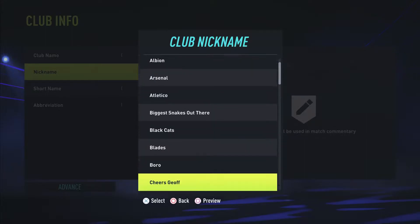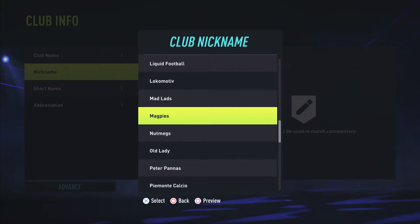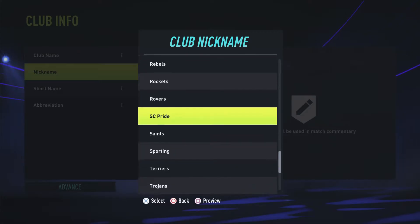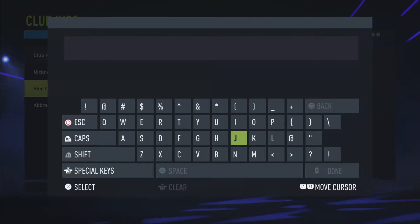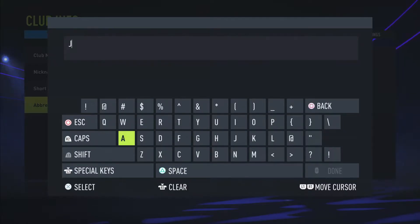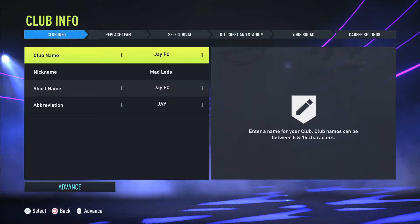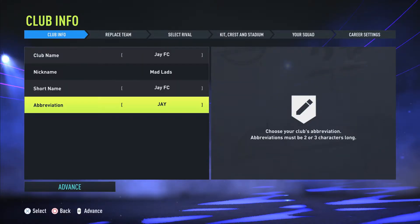JFC. The nickname is going to be 'The Mad Lads' — I'll put that in anyway, it's great. The short name will be JFC, and the abbreviation is going to be J. So we're going to be JFC, the Mad Lads, with JFC as the short name and J as the abbreviation.